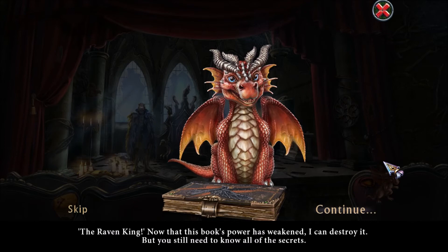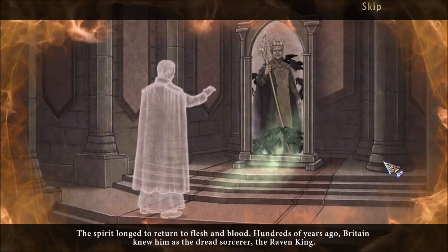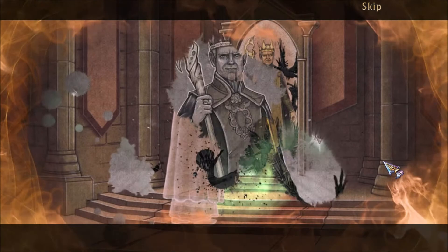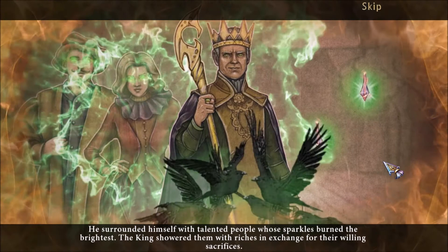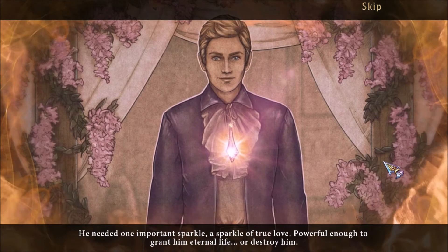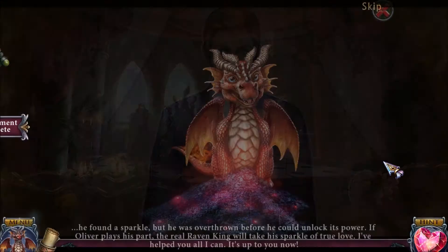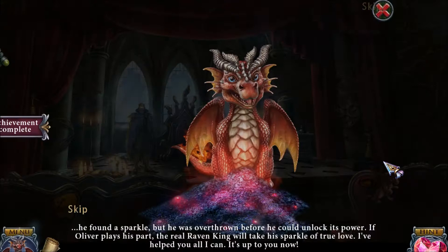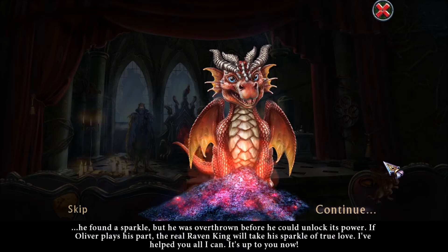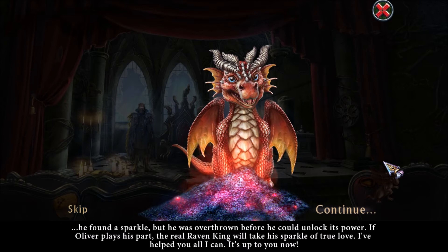Destroying the book — the Raven King: 'Now that this book's power has weakened I can destroy it, but you still need to know all the secrets. The spirit longed to return to flesh and blood. Hundreds of years ago known as the dread sorcerer the Raven King, he surrounded himself with talented people whose sparkles he consumed, showering them with riches in exchange for their sacrifices. He needed one sparkle of true love — powerful enough to grant him eternal life or destroy him. He found a sparkle but was overthrown before he could unlock its power.' Apparently the villain was the real Raven King from a very long time ago.